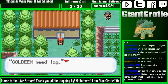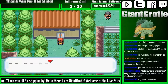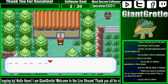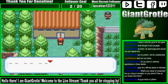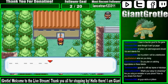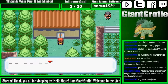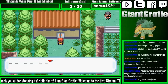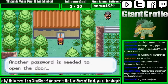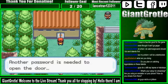The password is 'Goldeen need log.' Raichu or Jolteon? I'm using Raichu on my team right now, Terminator. But Jolteon's really fast, so maybe you want to go for Jolteon because of that speed. It's just personal preference — both of them are good, so you kind of have to make a decision which one you want more, for whatever reason.